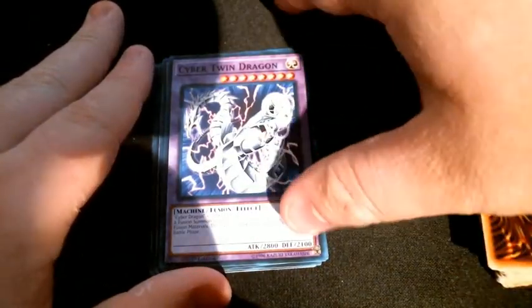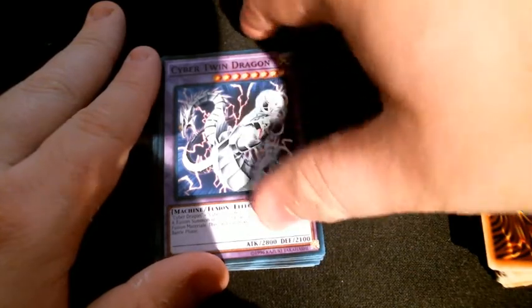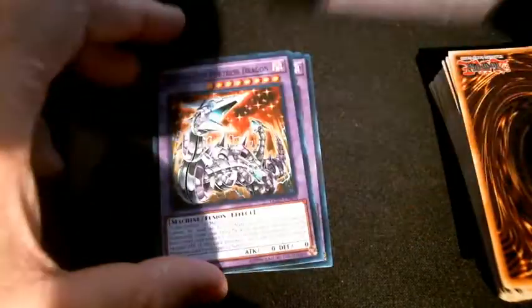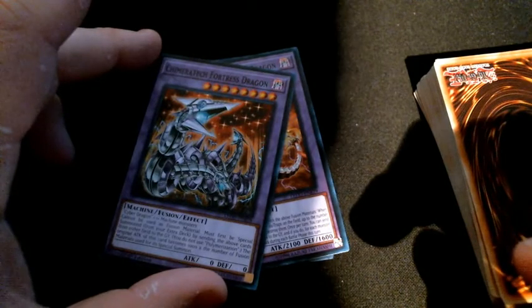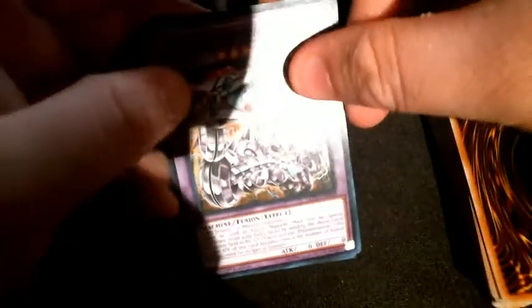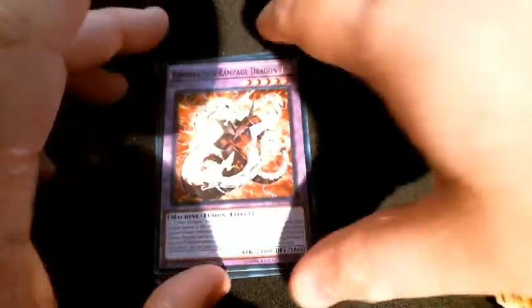Cyber Twin Dragon is another good one with Power Bond — take it from 2800, double it, that becomes 5600 with two attacks, which is pretty nice. Chimeratech Overdragon, another good one with Overload Fusion. Another Cyber Twin, and Chimeratech Fortress Dragon, which is really nice. It must first be fusion summoned — using one Cyber Dragon plus machine types, sending the above cards from either field to the graveyard. So even going up against ABCs and similar decks, you can use Cyber Dragon as a contact fusion into this, which is really nice. Then Chimeratech Rampage Dragon and two Cyber Dragon Novas — which are really nice to go Nova into Infinity.